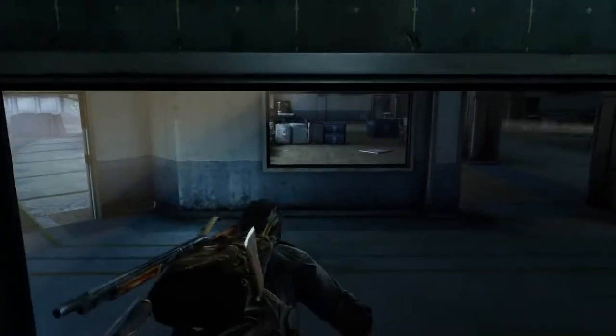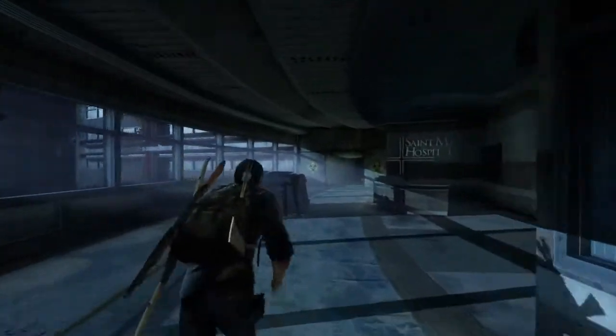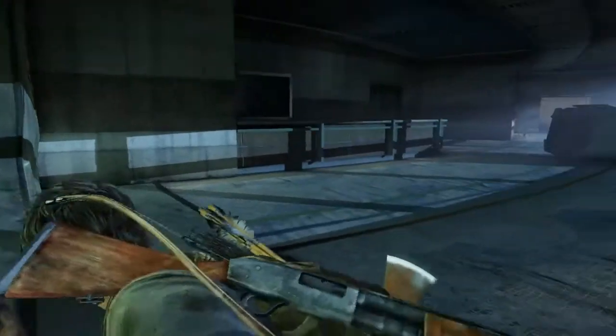Up through here, through this window, and you're going to reach this big hallway here. Now, if you do get detected in this area, you'll find that only one of the guys will come running through here, and the other guy is hanging around in that building there.